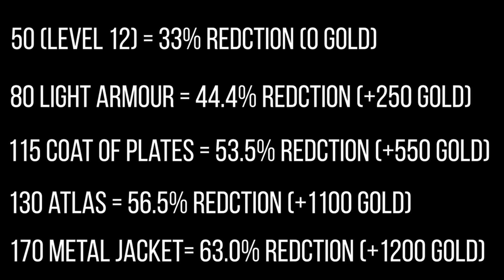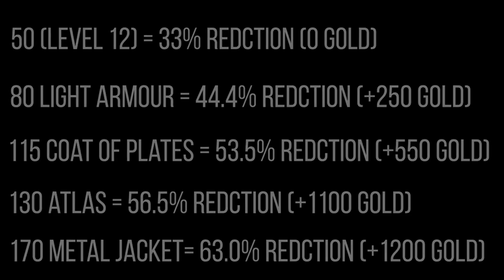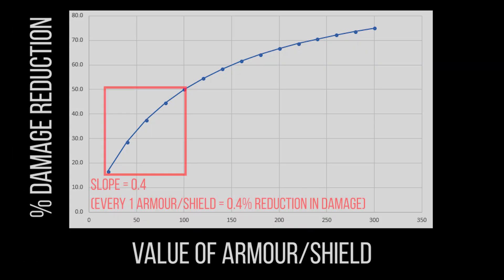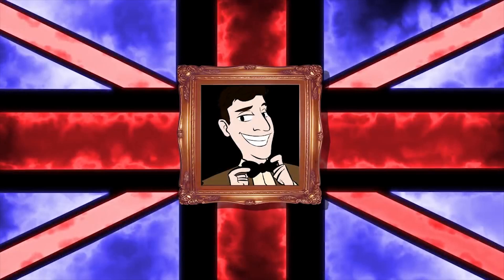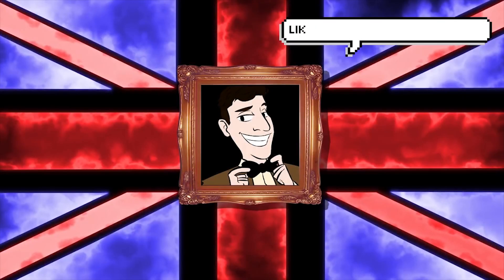Based on these statistics: in the early game, spend that 250 gold on Light Armor or Light Shielding — you get an extra 11 to 11.5 percent damage reduction on top of your natural value, and it's even more effective at very early levels as the graph shows. Toward the mid and late game, spending an extra 550 gets you another 10 percent on top — a really good investment if you're struggling to survive. That's when you look at Metal Jacket. I hope this has been useful — I'll be releasing a best heroes on 3.3 video this week. Thank you and see you soon!